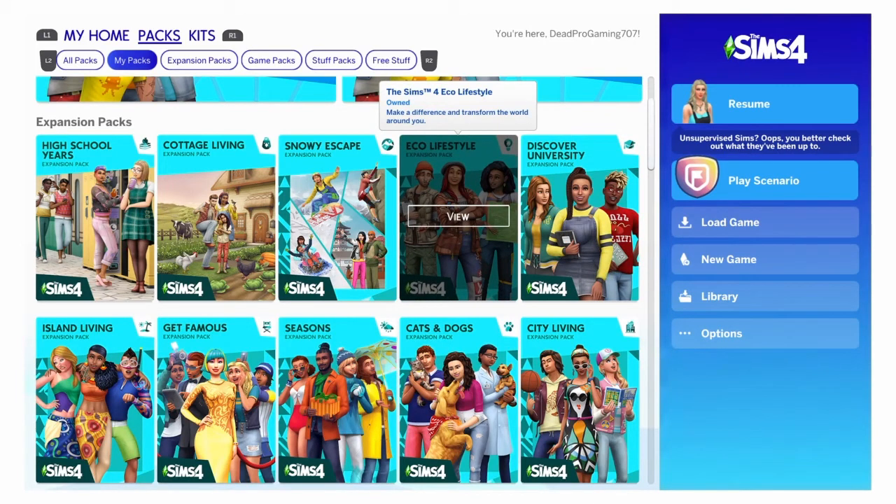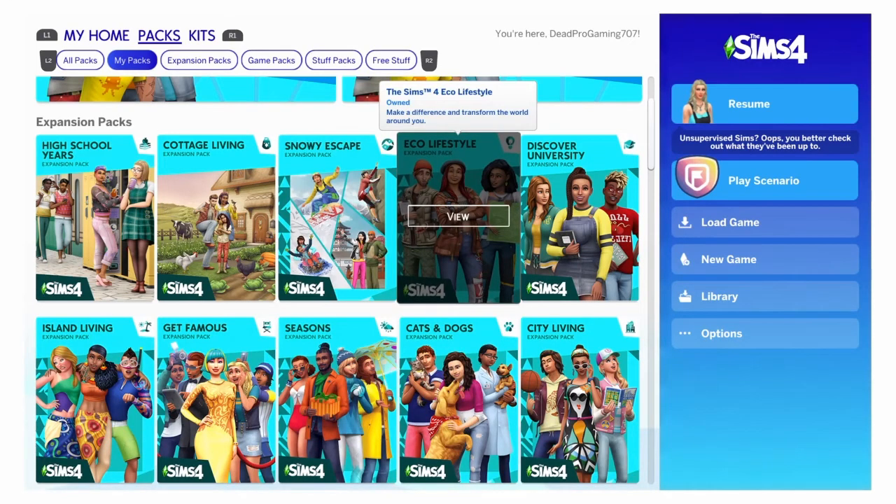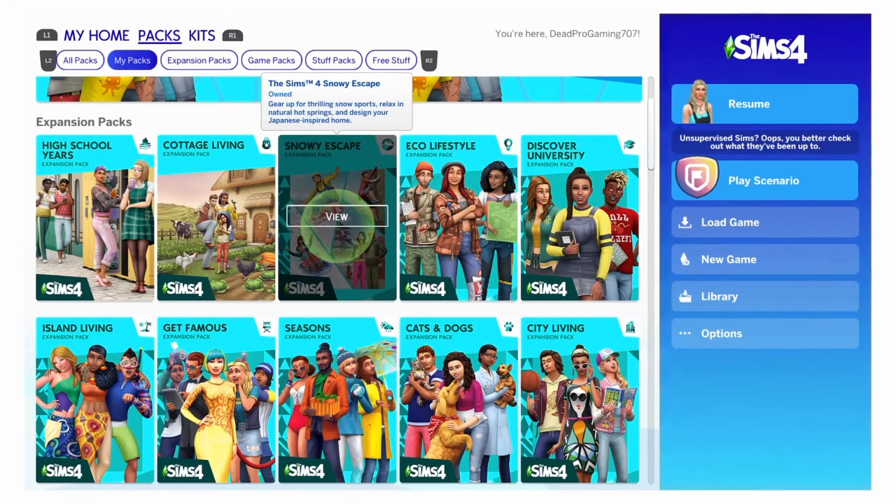Eco Lifestyle — it's okay. Some of the items are cool, but a good majority I really don't use. Snowy Escape — I guess this is kind of a good one. It does add some more unique patterns you can make for your houses and stuff, but besides that, yeah.